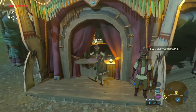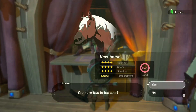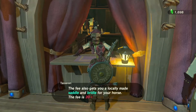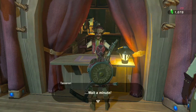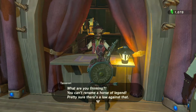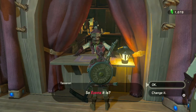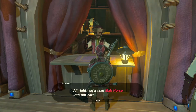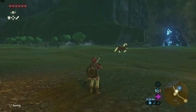The stable hand says my horse couldn't hear my call and asks if I have a new steed. Yes please — new horse registration. They charge a 20-rupee fee. They recognize this is Epona, the horse of legend, and say you can't rename a horse of legend — pretty sure that's a law against that. So Epona it is. Registration is complete. Now Epona will listen to our whistle.